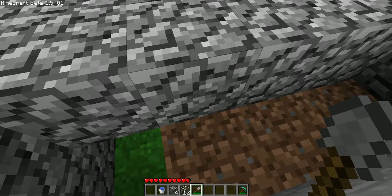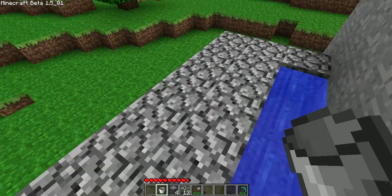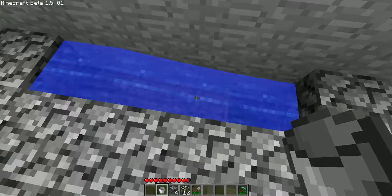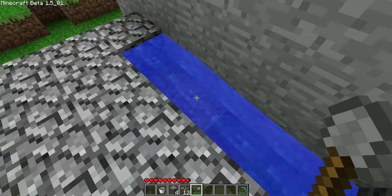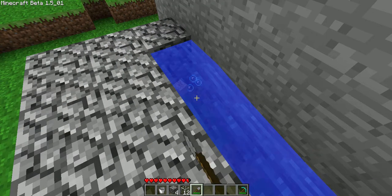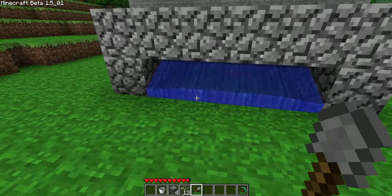Then you place your bucket of water here and remove those three blocks which you just placed. If you've done that right it should fall and look like that. That's perfect, that's exactly what we want.